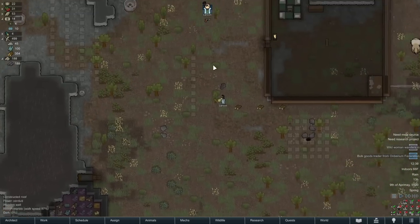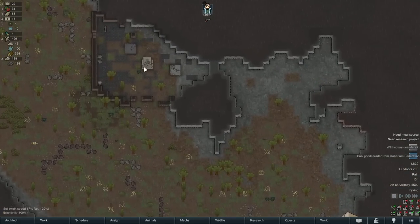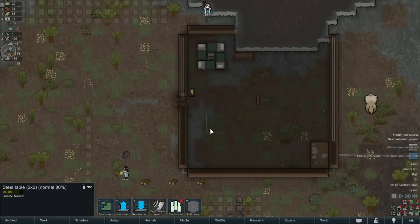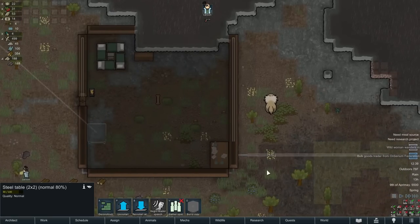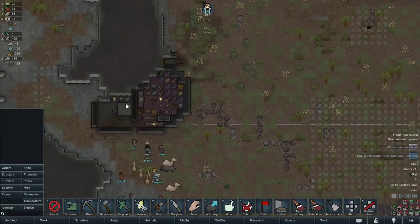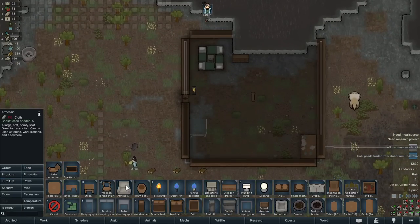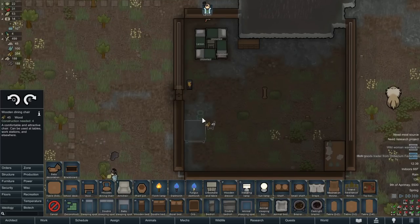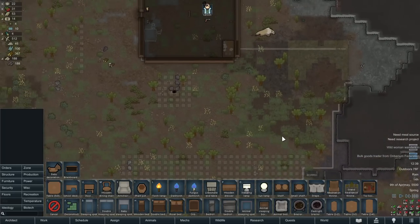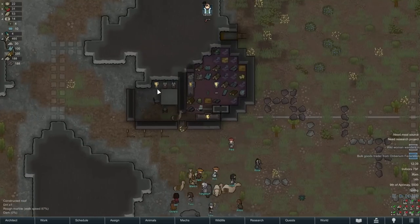We definitely need another table because I just saw him eat standing up. Let's grab this table and stick it in this room for now. I am going to have a separate dining facility later that'll be real nice, but for right now this is good. Some wooden furniture — yeah that'll be good for now. There's a lot of work to do so I'm going to hold off on assigning more construction just yet and let him get caught up.